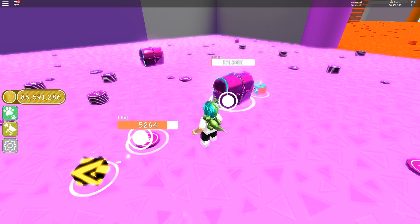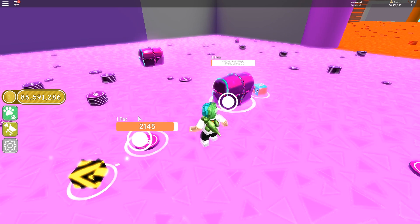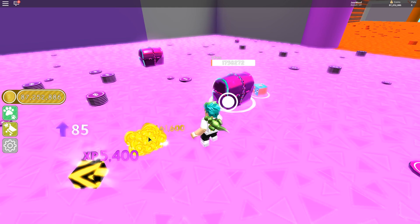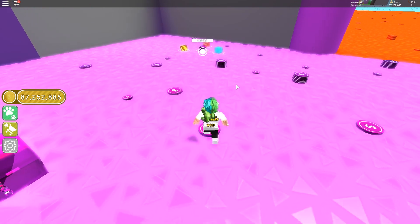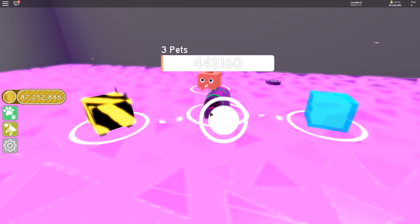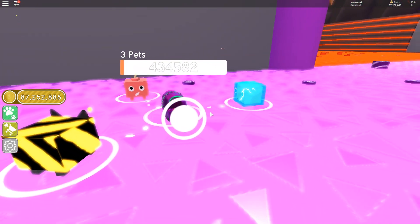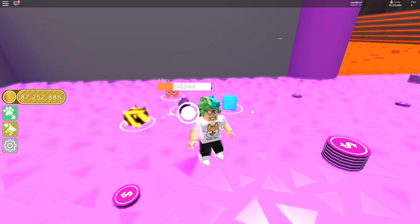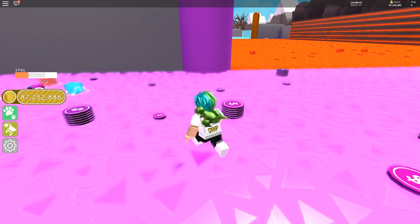How about we forget this for now and we all run over to the little chest and see how much that gives us? This will probably give me about 200k — 600k actually, that's a lot more than I thought. So you three go ahead and hop on this. All three of you walk together for the chest. Even this little chest takes a very long time — we're only a third of the way there, so it's gonna take approximately 10 to 12 minutes to get that done.